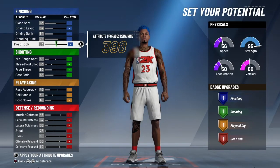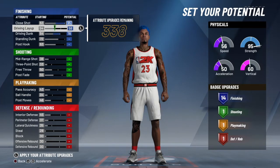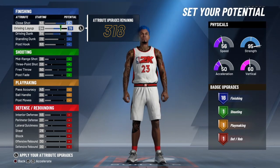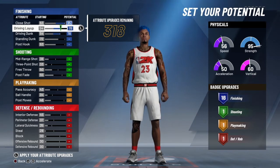For this one, we're just going to max out the finishing. We're going to get like 30 finishing badges, we're going to make our player a demigod. We've got to have that driving dunk. We're going to make our player elite. You see the first three are maxed out and we already have 18 finishing badges — look at that right now.